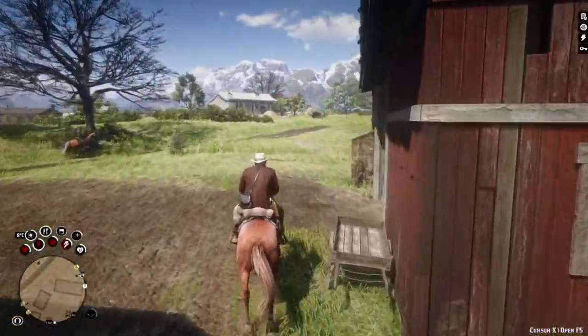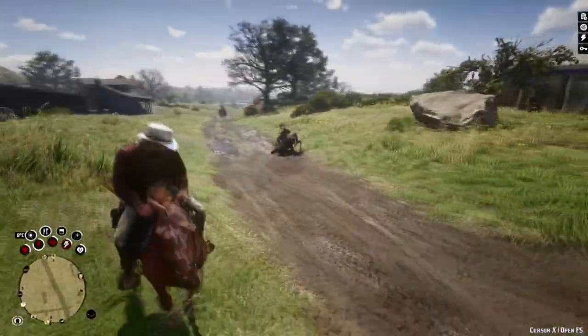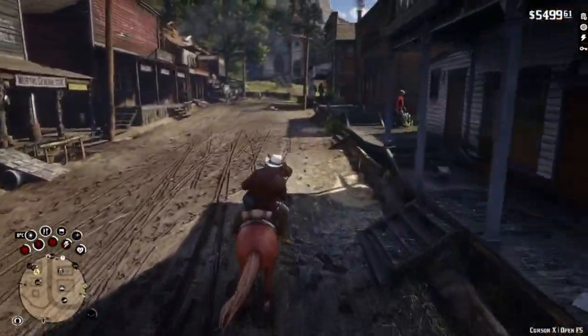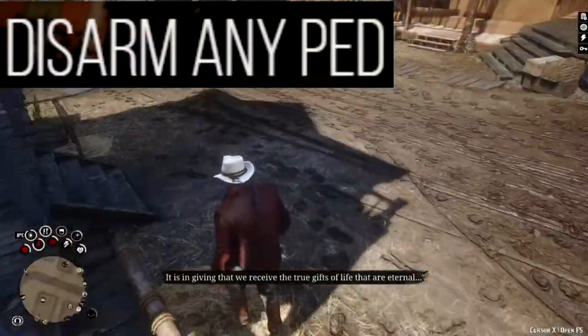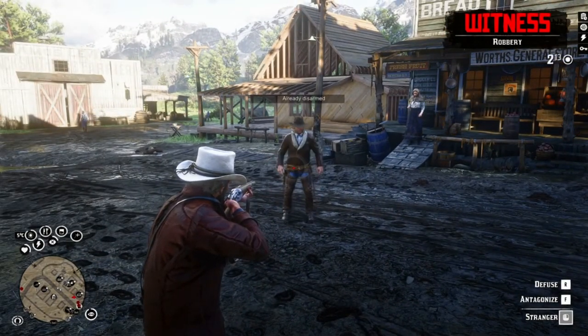Have you ever heard the phrase 'don't take a sword to a gunfight'? NPCs don't play by fair rules, and if you want to be sneaky or just enjoy the game's amazing close combat, remember NPCs can pull a weapon even if you use fists. With Disarm Any NPC mod you can aim at an NPC and disarm it. Now you have a fair fist fight. Drop in the game directory.